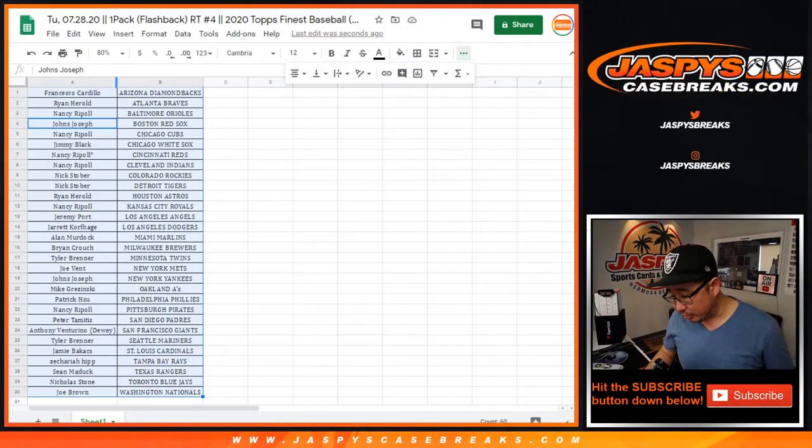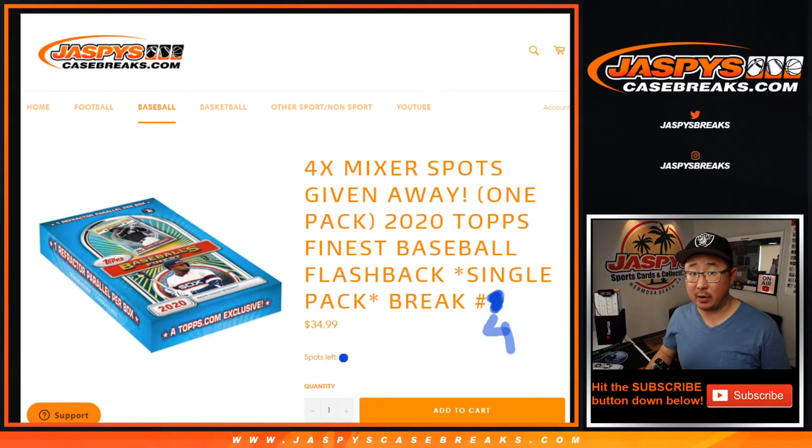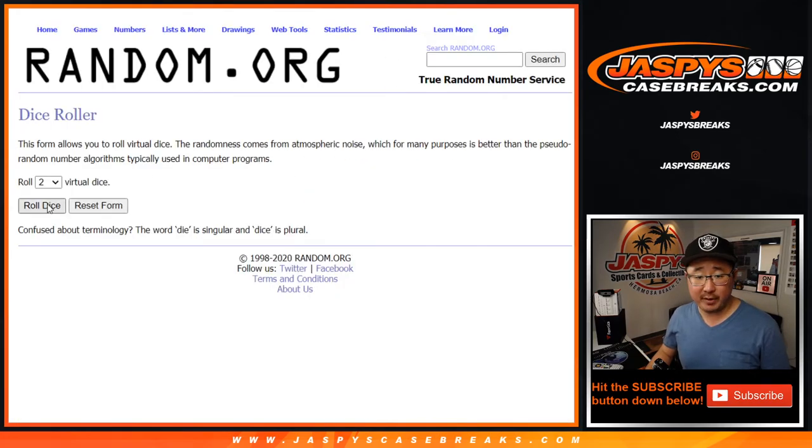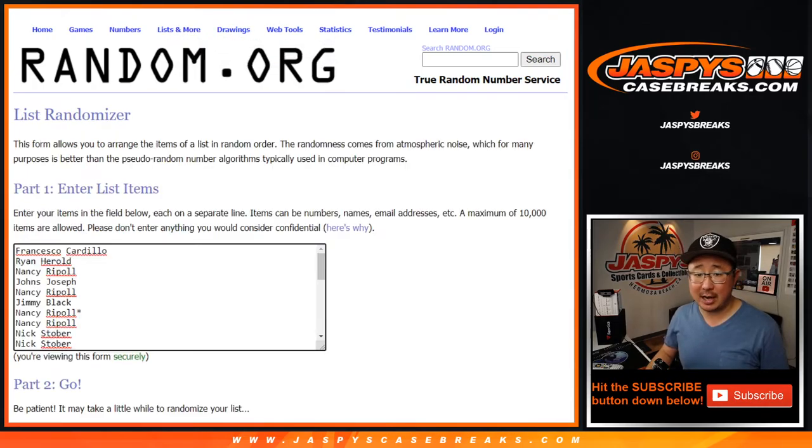The Yates refractor is going to go to Peter. The Gavin Lux rookie card going to Jared Kay. Now, everyone has a shot at those four mixer spots. We should be able to get that baseball mixer knocked out today, folks. Go check it out, JaspisCaseBreaks.com. Four mixer spots being given away after three and a six nine times. Top four after nine.